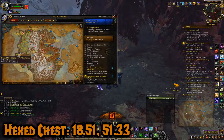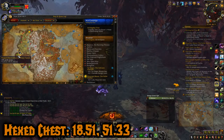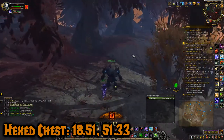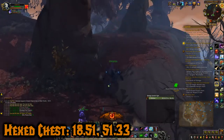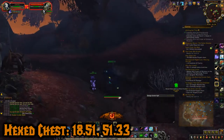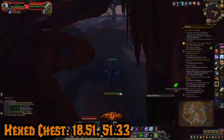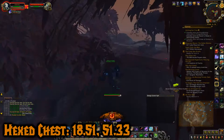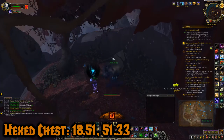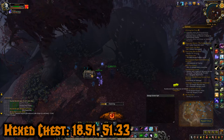Okay, chest number nine - we're almost done. We're right beside where we just were, so the cave was right there and I just came out and came over here. This is the Hex Chest at 18.51, 51.33. This is the last chest we need for the Wicker Pup. We're going to head up here towards the top of this mountain - it should be around here. There's a path right here. That's where it is - Crimson Forest. We're going to click one of these torches and now we can open the Hex Chest.